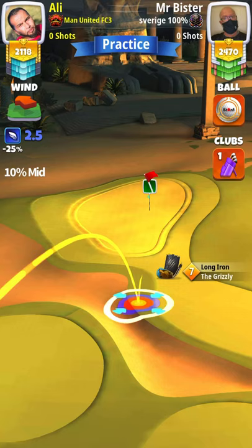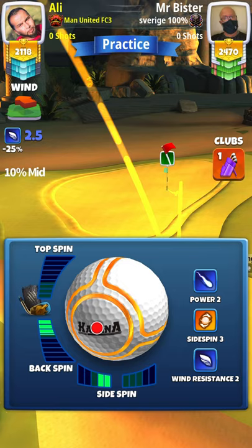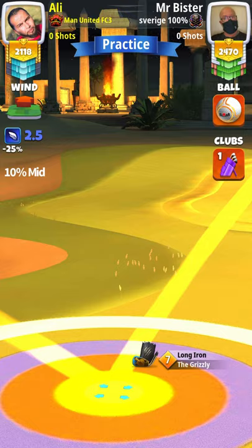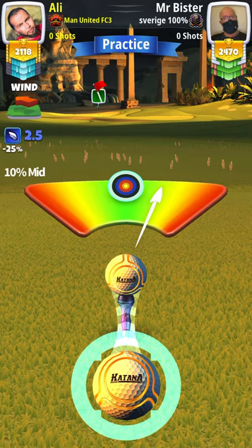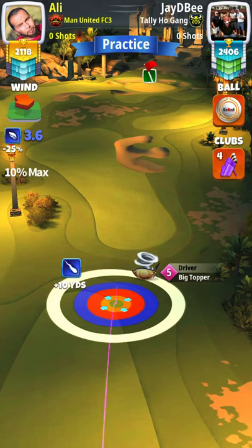For hole number two, a par three, we're going with the Grizzly and a Katana. I'm using the Katana just to get that little bit of extra distance. I'm pulling about two left spin and about 3.5 backspin, right by the rough to your left. The adjustment is ten percent at mid distance with the Grizzly. Hole in one!